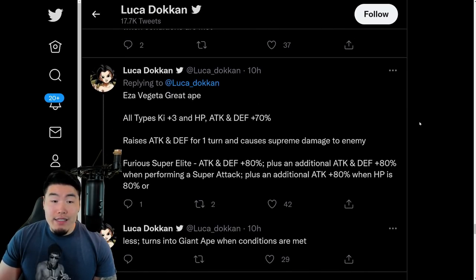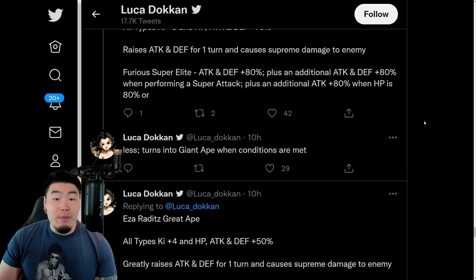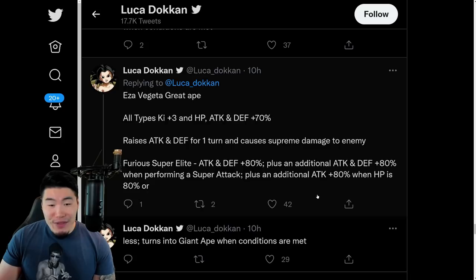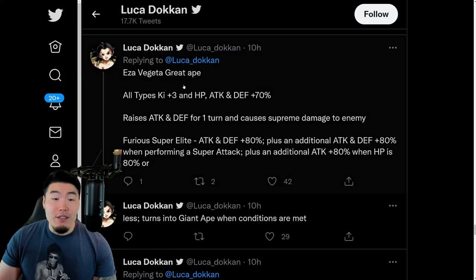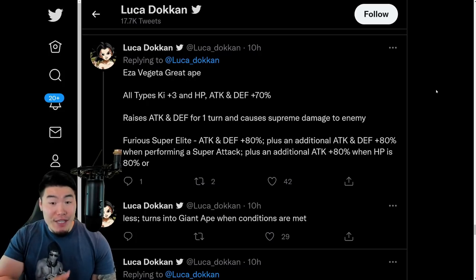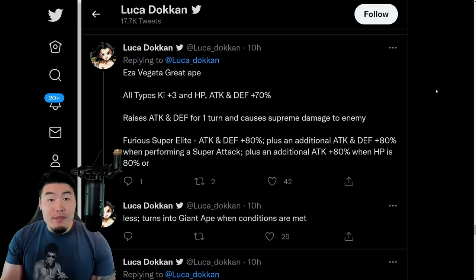For the Raditz and the Vegeta, they both look really strong too. Especially if you're below 80% HP, they're both going to be hitting very, very hard. When you compare how bad they were before the EZA to now, there's really no comparison. Especially the Great Ape Vegeta — he was unusable before. Even with the Dokkan Awakening, he was unusable. So now that he can actually be run on teams, it's good to see.